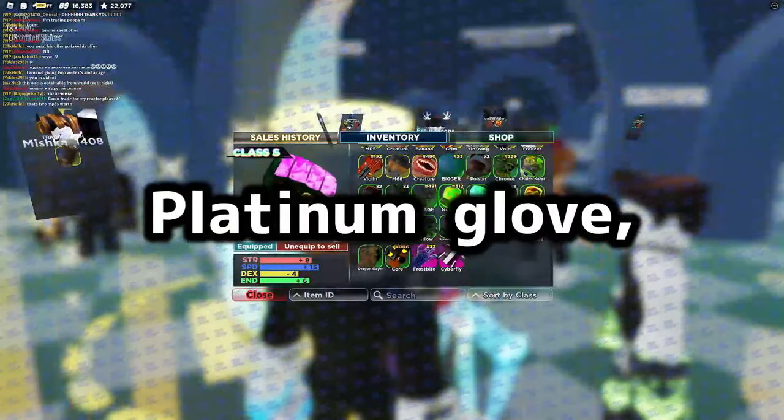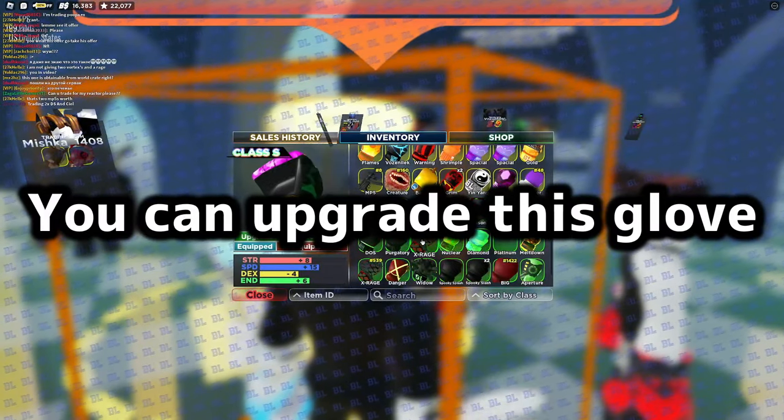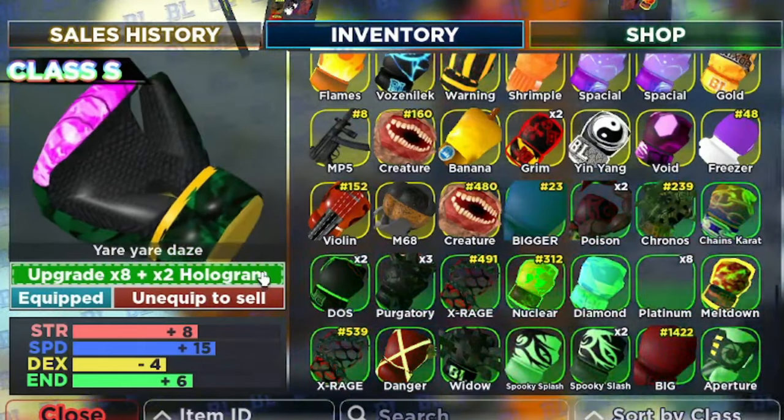So let's get started. Platinum Globe — if you get eight platinum and two hologram, you can upgrade this globe. So now I'm going to upgrade this globe: three, two, one.